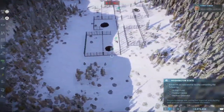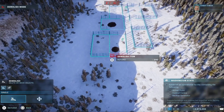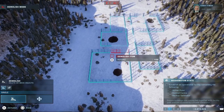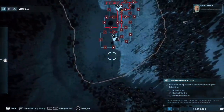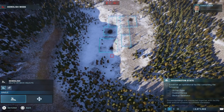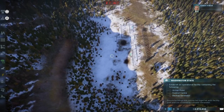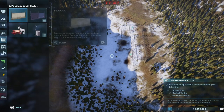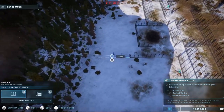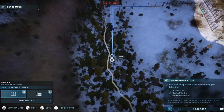Just as an organization has key players, it also has key facilities that it needs to run effectively. You should get started with the construction of an arrival building, a control center, and also a backup generator to supply power. Well, hang on — first things first, I'm going to make this enclosure...